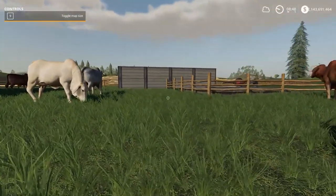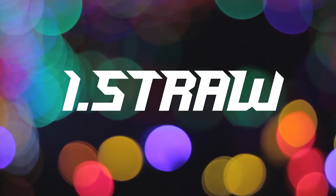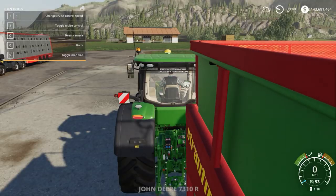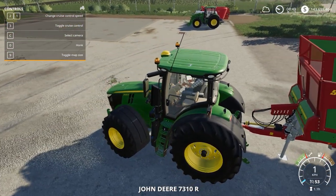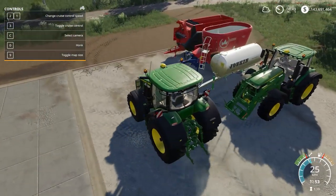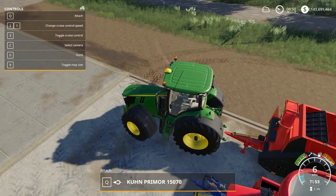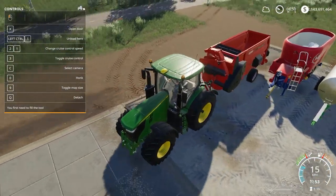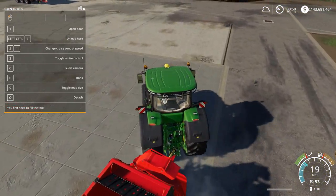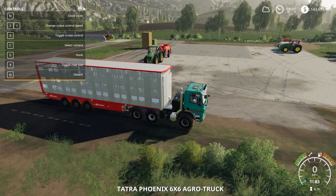First, you need straw in order to create bedding for your cows. The cows use straw for their bedding and as a result you will also get some manure and slurry if you provide your cows with straw. I have made some straw bales and this is the machine I'm going to use to spread straw in the cow farm. This machine is available in the shop in the animals category.